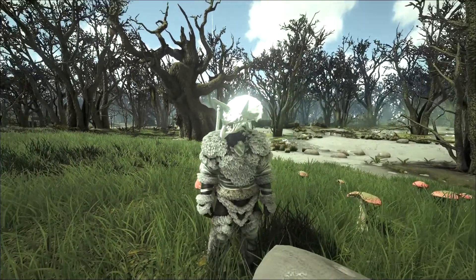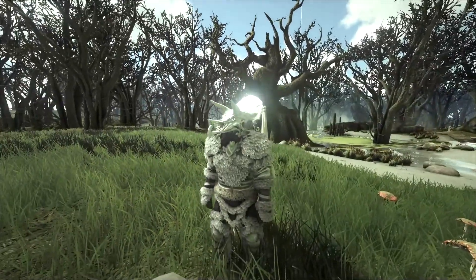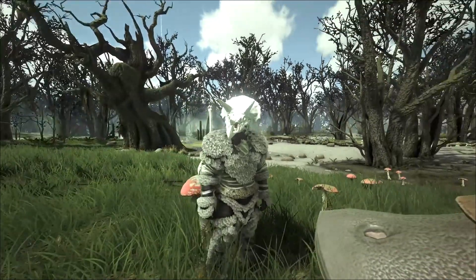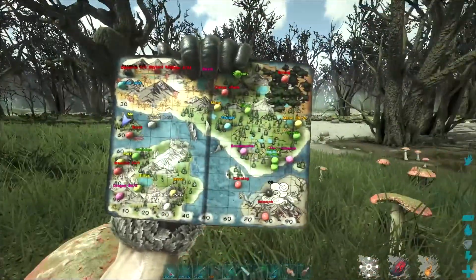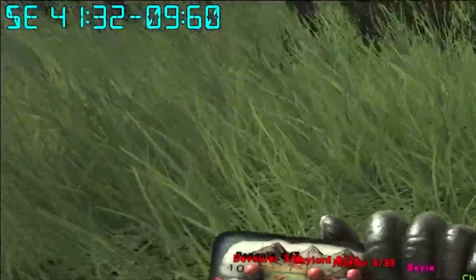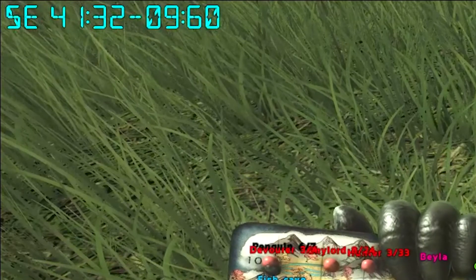Welcome back to ARK Fjordur. In this video I'm going to show you how to get more organic polymer than killing Kairuku penguins on Fjordur. Where we are right now is on the swamp biome on the island, in the middle left of the map. As you can see, the coordinates are 41, 10.